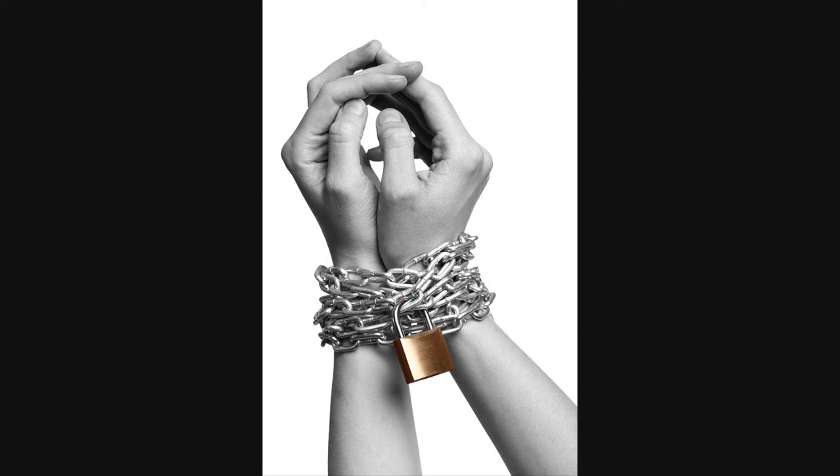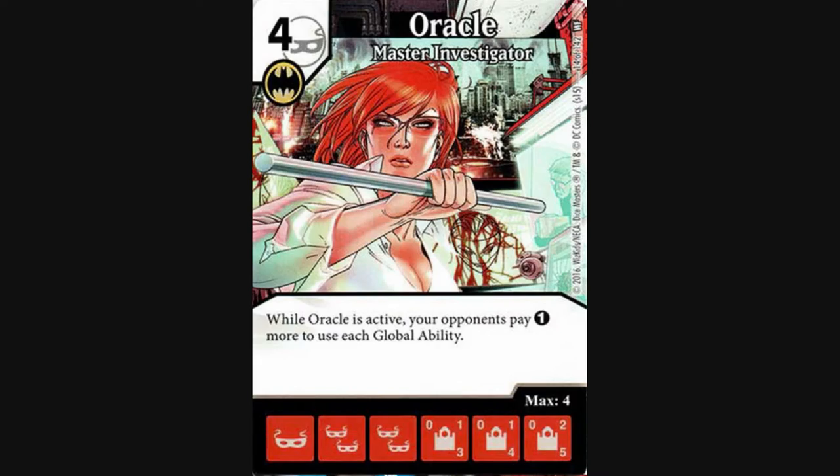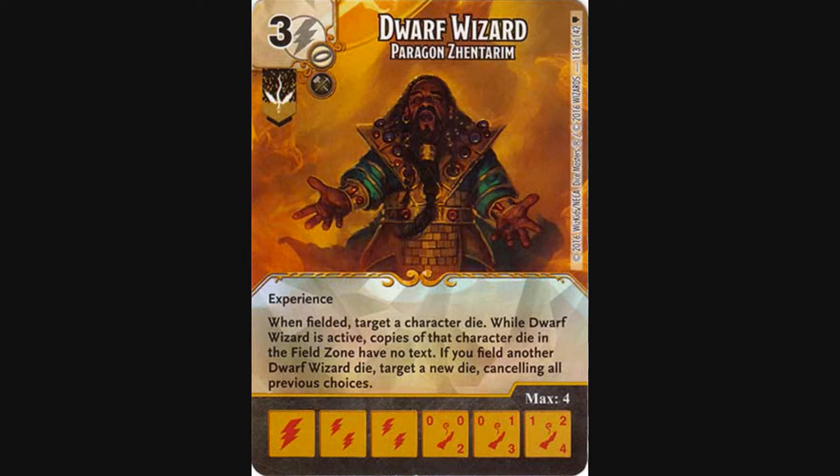Or perhaps you prefer to slowly lock your opponent down like a boa constrictor. Then you might prefer to go control and play something like Jinzo, Oracle, Constantine, or Dwarf Wizard.